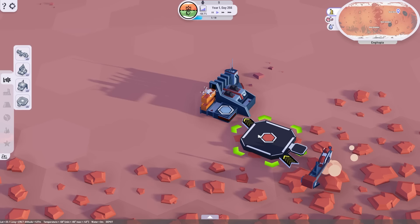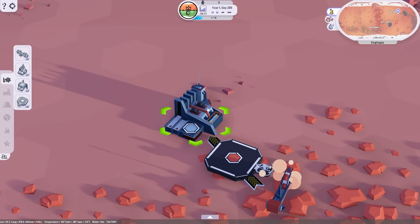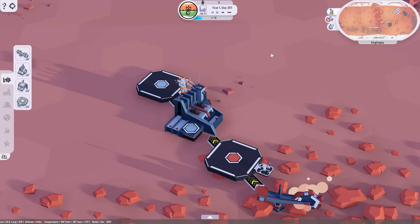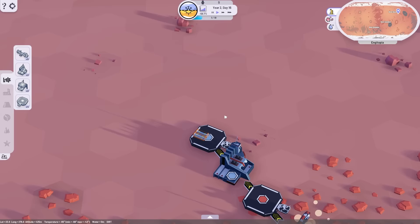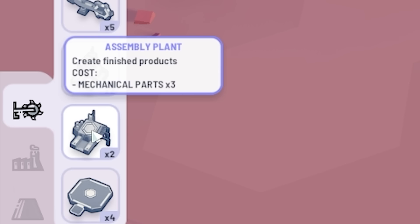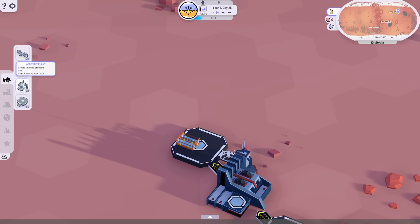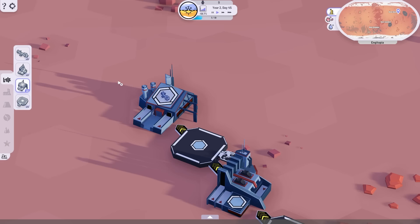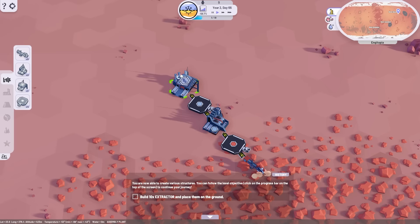The drone is taking the iron from the extractor to the factory and making steel bars. We want to put those in another depot to store steel bars. We've made like a chain, but the chain doesn't stop there because we can use the steel bars in an assembly plant - that costs three mechanical parts. We can make extractors or depots, so we probably want to make more extractors to extract the iron faster. Since we're building extractors, we're going to build loads more.